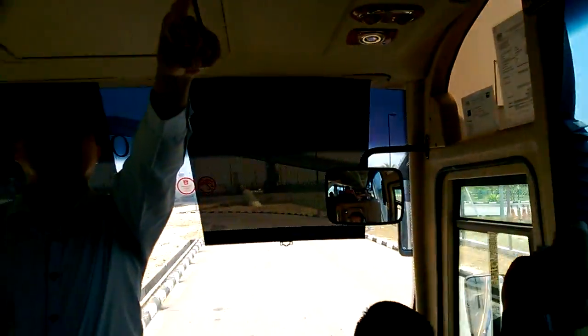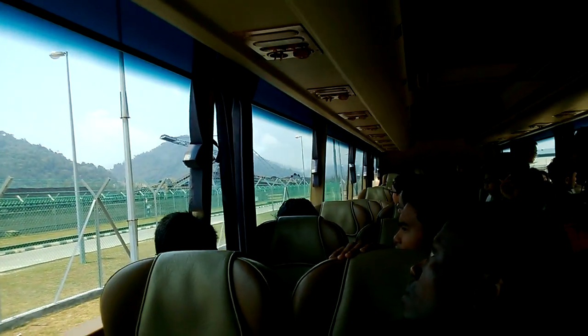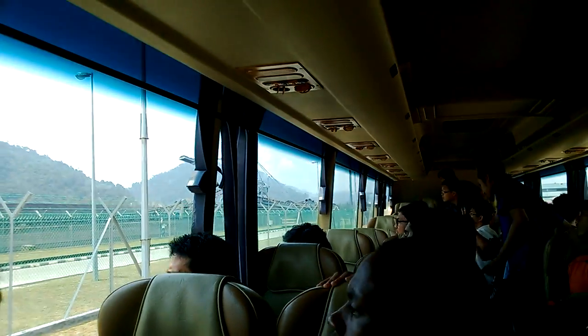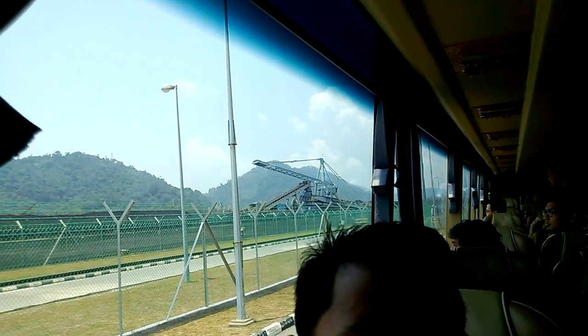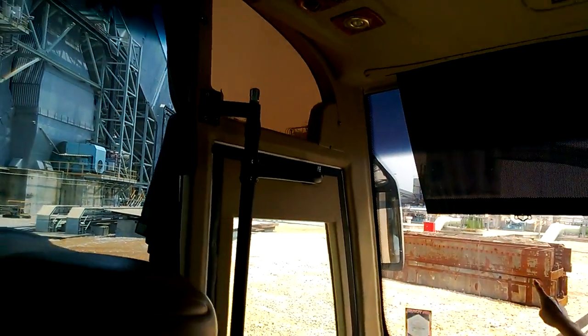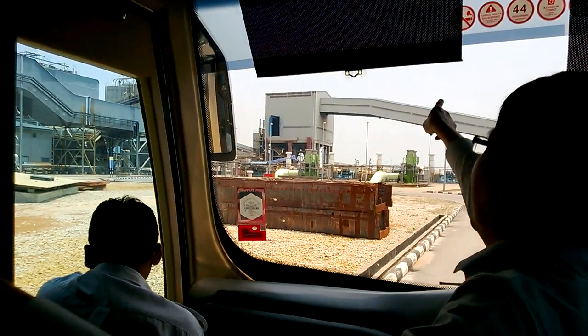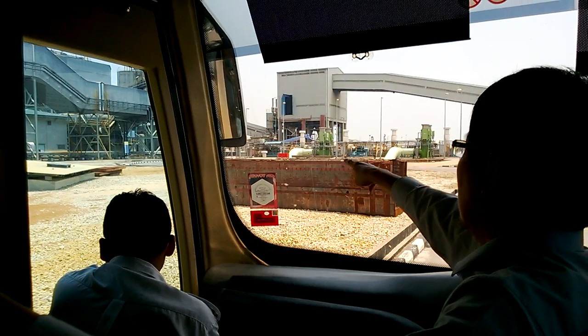I can see a better picture of the stacker reclaimer — the buckets are turning, scooping up the coal and putting it on the conveyor. The conveyor runs along to our transfer tower. Those three silos on the far side are the fly ash silos, and the nearest silo is the bottom ash silo.